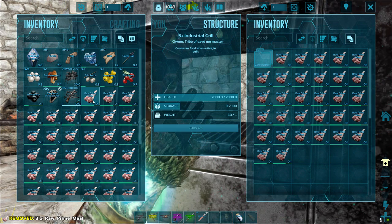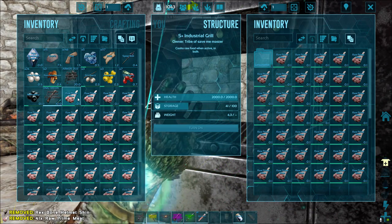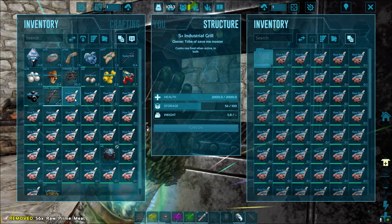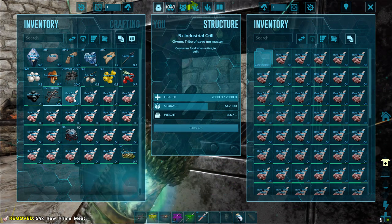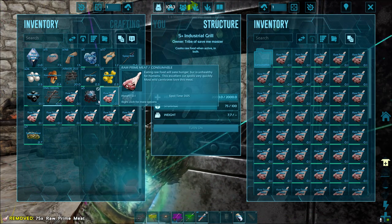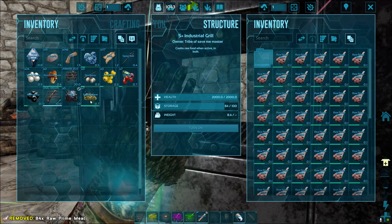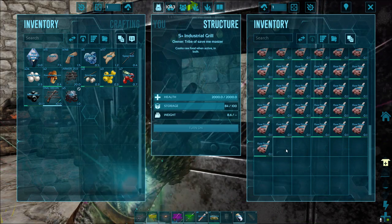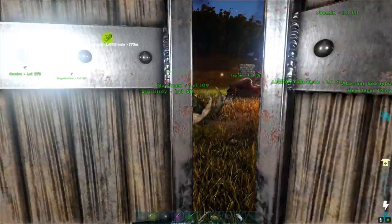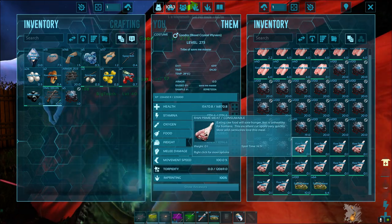How much food can this grill have? I think it can hold around 60 to 70 pieces and it cooks about 12 at a time. It could hold 100 actually. It's expensive enough for the amount of resources it took to make, especially considering we don't have an industrial forge yet. I think I'm actually going to make it to the base for this thing, though I may just have to drop it in the yard - I don't know if I'll be able to make it to the taming pen.